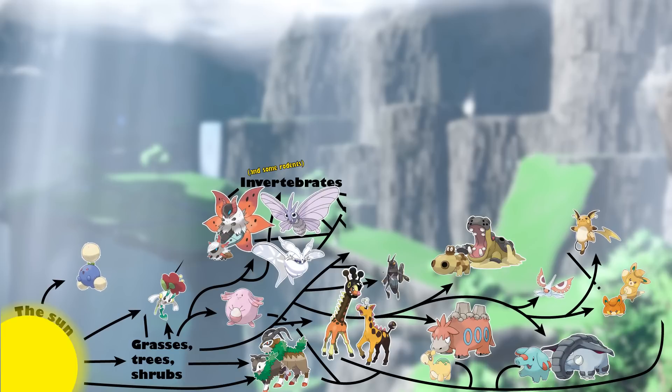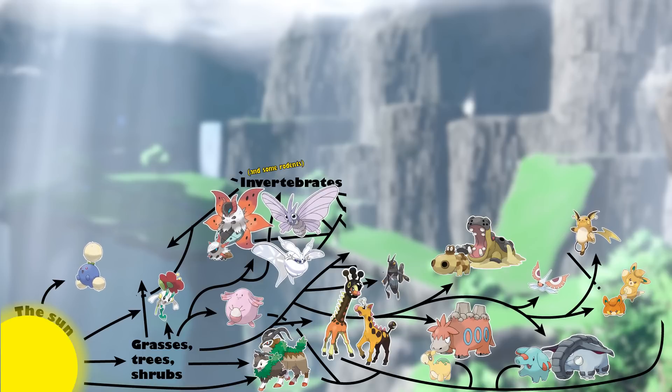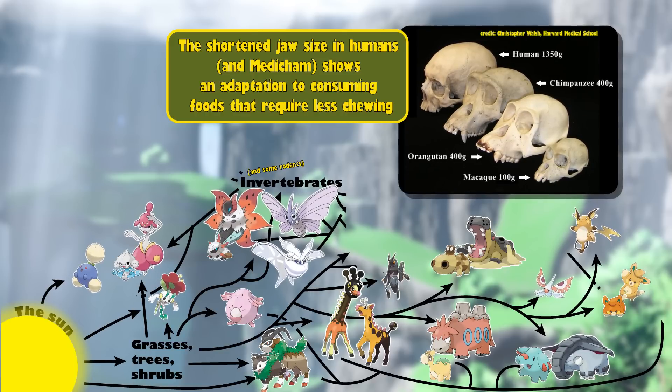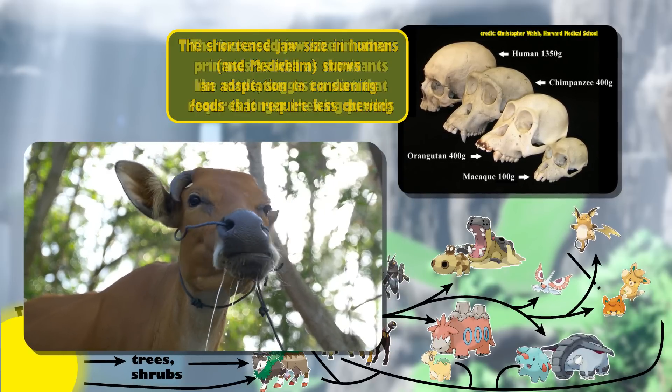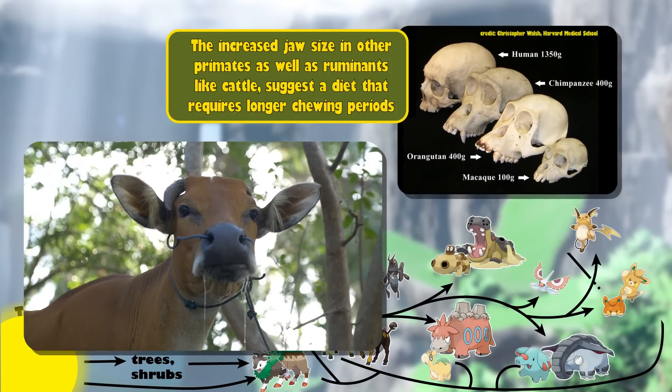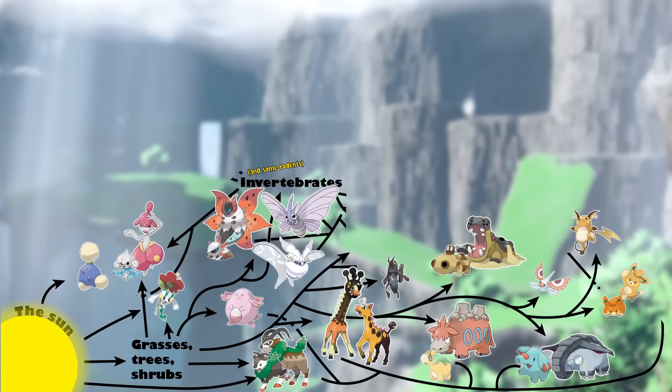Feeding on our herbivores are going to be our first predators, also known as secondary consumers, and among these are many omnivores whose diet is made up of both plant materials and animals or Pokémon. These include Meditite and Medicham, having dexterous hands for picking and processing fruits, while also lacking the jaw anatomy for spending all day chewing on grasses. If they fed on tougher plants requiring a lot of chewing, you'd expect larger jaw muscles like cows — instead they have reduced jaw muscles like humans. They likely also feed on invertebrates like modern primates, catching arboreal insects or feeding on termite mounds.